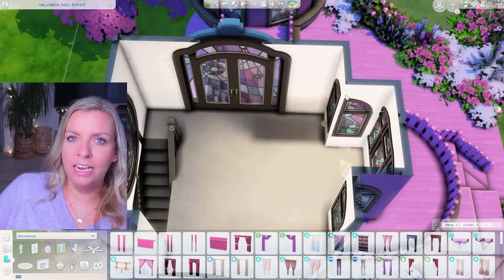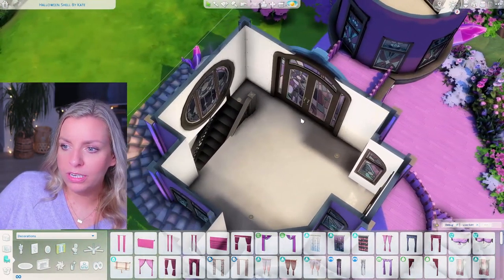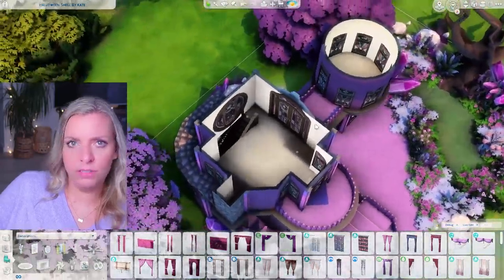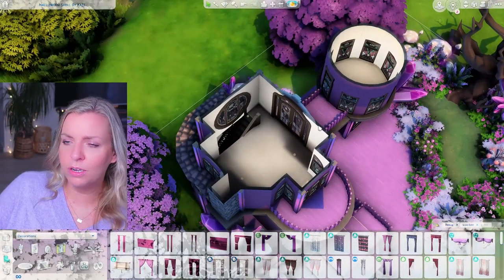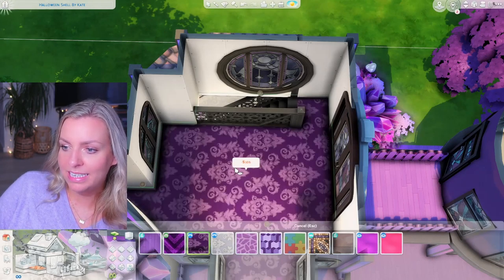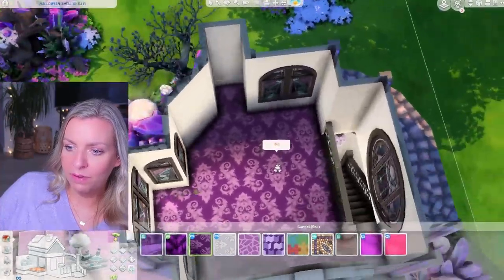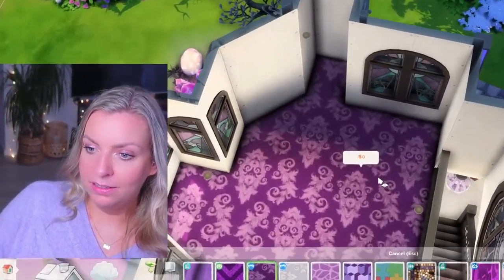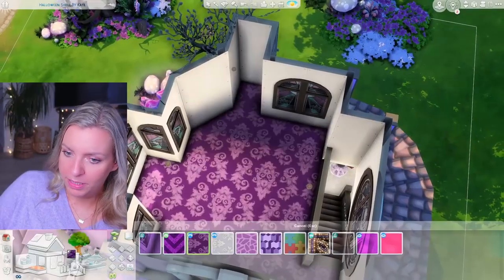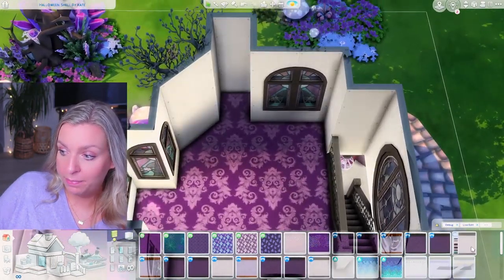By the way, I didn't add any rooms, walls, or balconies — I thought I would but I think it's fine. For upstairs I'm thinking the opposite: use this bold carpet and then maybe a lavender wallpaper — I think that's pretty good.